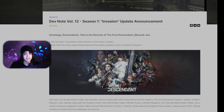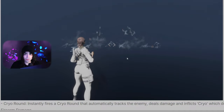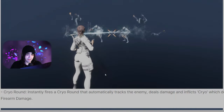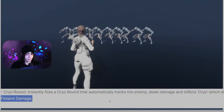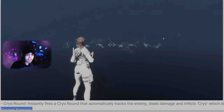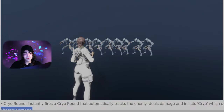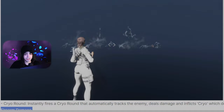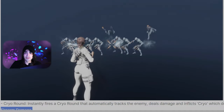We get to see some of Hayley's abilities. She is now going to be the only other ice descendant in the game. Her first ability, Cryo Round, instantly fires a cryo round that automatically tracks the enemy — it deals damage and inflicts cryo, which deals additional damage along with Hayley's firearm damage. This one looks pretty decent. She's not Bunny, but hitting nine ads at once is not terrible for ad clearing, and since it's actually a gun shooting, its range might actually be really good.